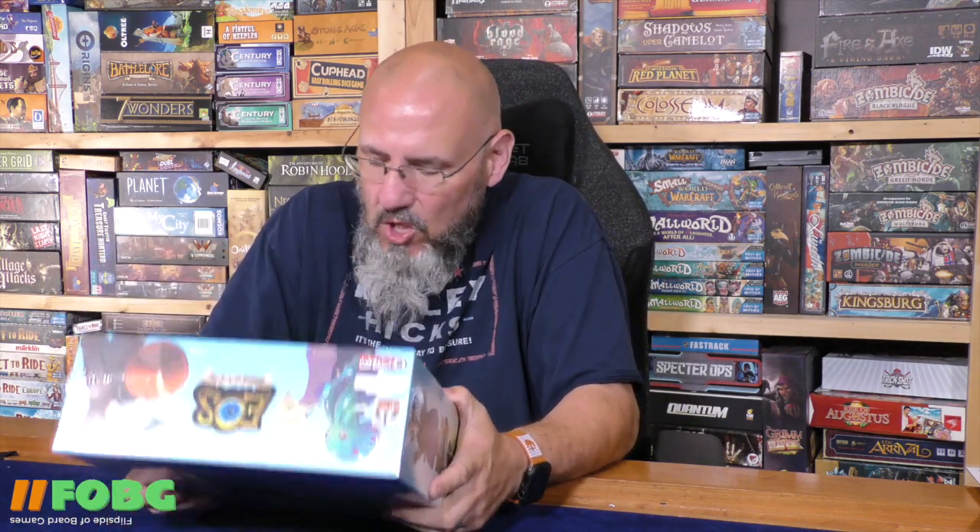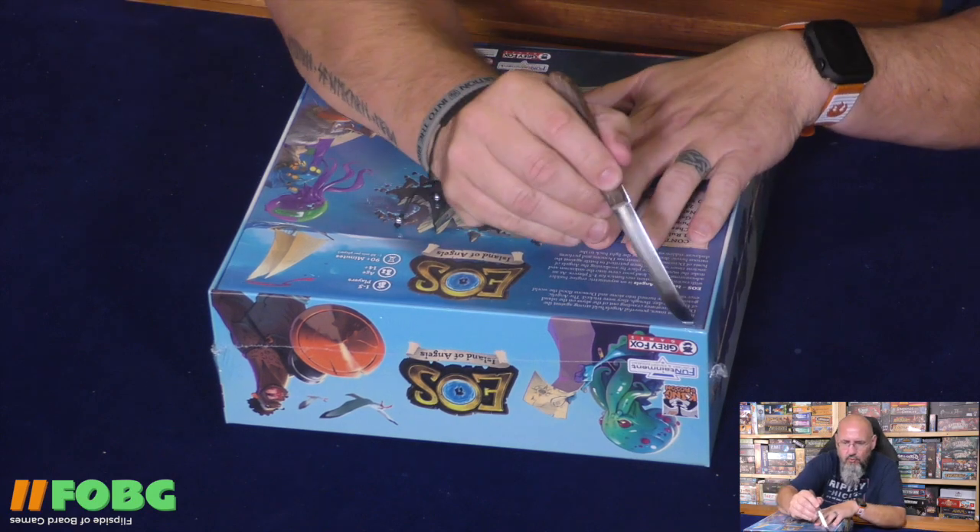Hey folks, welcome to another unboxing with yours truly, Sam Healy. Today we're going to take a look at EOS: Island of Angels. This is a game that Gray Fox Games has sent me for review, and it is also from Felix Murtigat of King Raccoon Games - a guy I got to meet at a convention one year. He's a phenomenal personality, great guy to be around, and a pretty good designer as well, so I'm interested in this one. Let's crack it open.